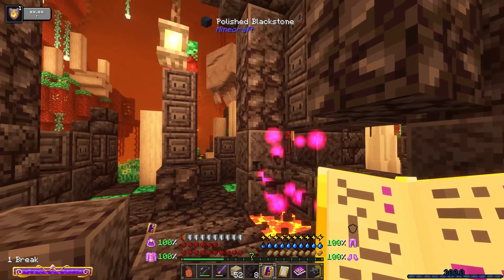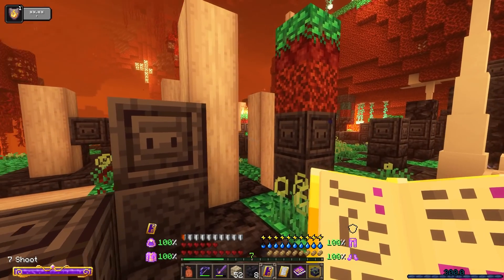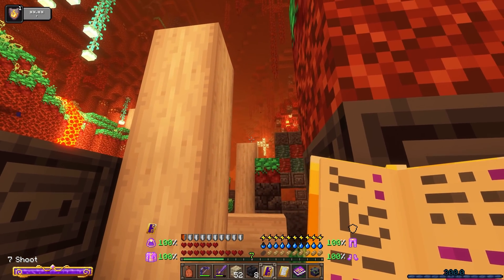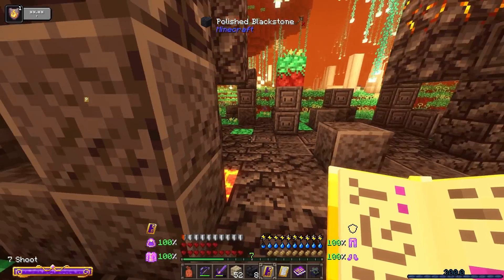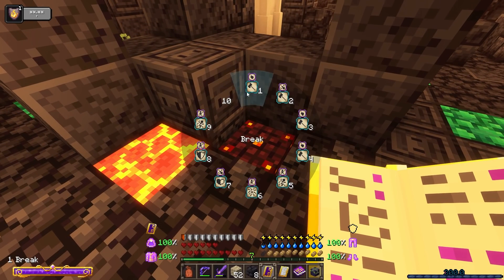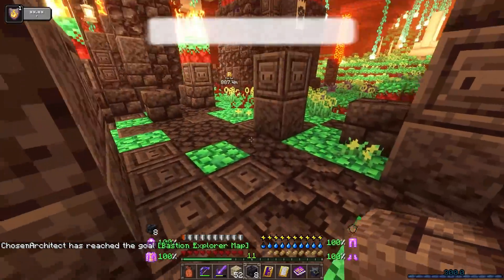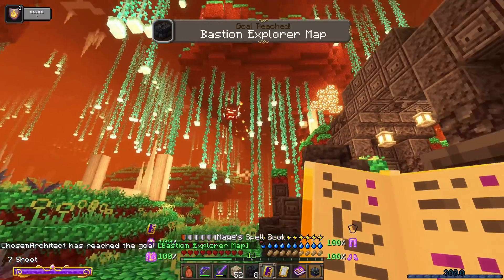I want to find more loot, and if I remember correctly I think there's also loot under one of these pillars. Maybe it's under this one — let me get rid of this guy first. There it is! Got him — two for one. There's a chest right there. We got another enchanted book and a bastion remnant map — perfect! This place is actually pretty cool.